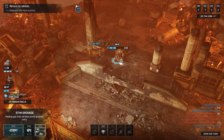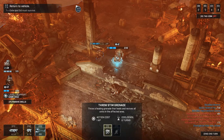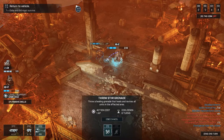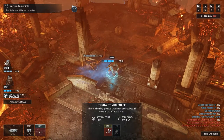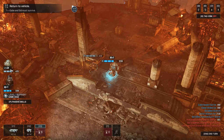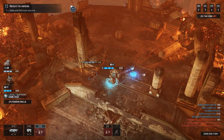The stim grenade is actually a healing gas, it doesn't just revive - so if I throw this it heals. But now I have to wait six turns - or six action points - before I can use it again. There's a lot I'll still learn about this game.